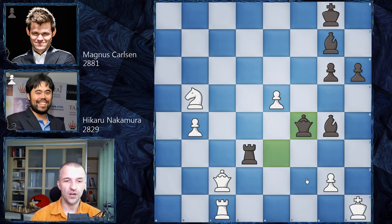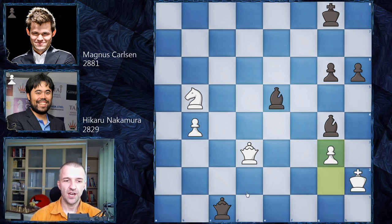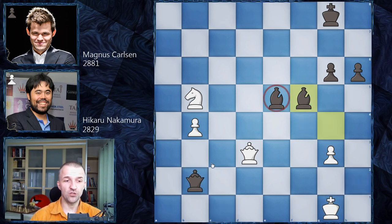The rook cannot be taken because queen c1, then after king h2, bishop e5 wins the game. After g3, queen b2, king g1, bishop f5 - this bishop is defended, that bishop is defended, very solid position. One extra piece should be enough with the pair of bishops as well - it's definitely winning for Black.